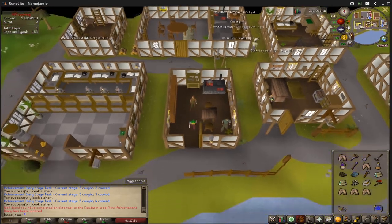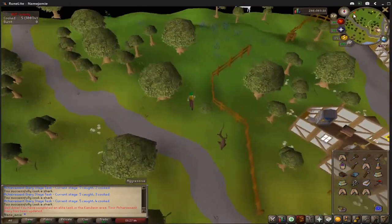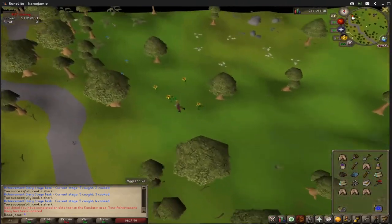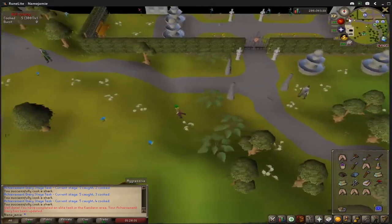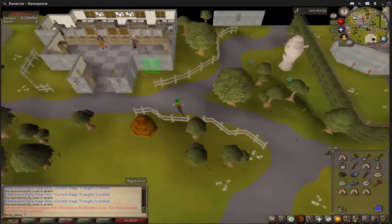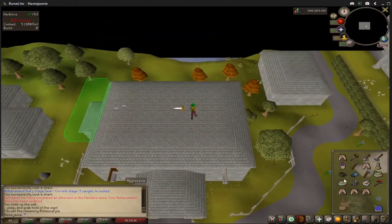After this is done, head northwest to the Seers Bank. Once here, climb on top of it and right-click your Caviar to use it on your Stamina Potion 2. Make sure you right-click it instead of left-clicking it, because if you left-click it you will eat the Caviar.